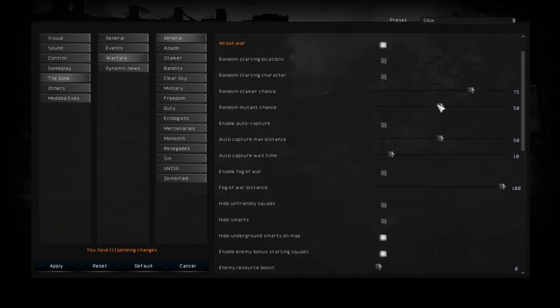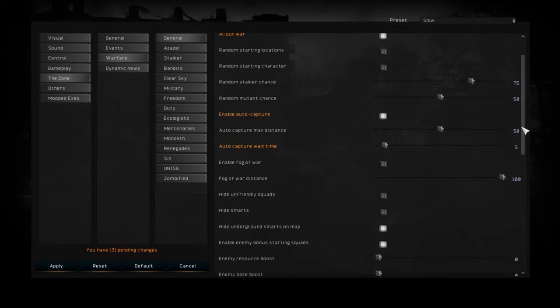Random Stalker Chance and Random Mutant Chance are options that spawn a random amount of stalkers and mutants at the start of the game. You can increase them or just leave them as they are, but you will see a lot more activity from the start if you set them to high. Cable Auto Capture will allow you to automatically capture a zone when you have cleared it from enemies. You can also reduce the Auto Capture wait time — I recommend setting it to at least 10 minutes, which is about 30 seconds of real-life waiting time.